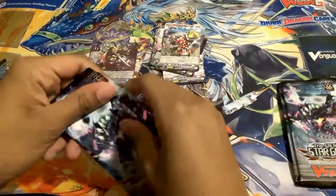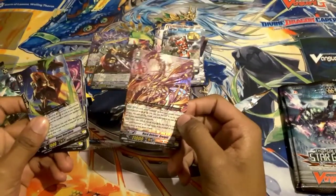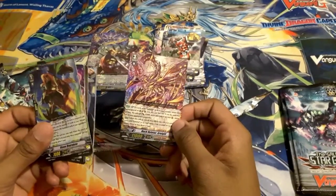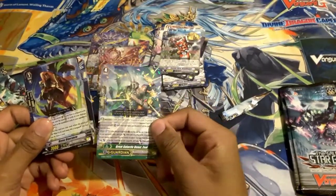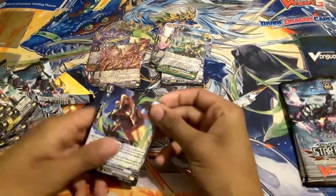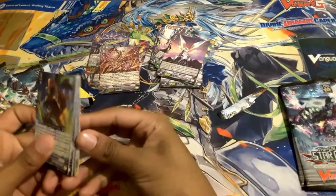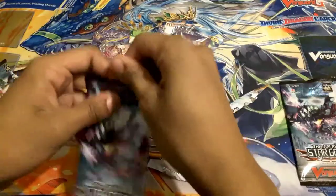We're gonna have some deck profiles coming up in the following weeks. That's a double R as well — this is the new Grade 3, you just need it in the deck. And then a Zeal Stride — so Zeal has been reduced to a stride. This one feels a little heavier — but no, it's just a Grade 1 for Messiah and a Grade 1 for Dimension Police.